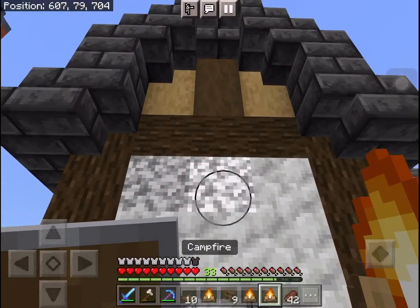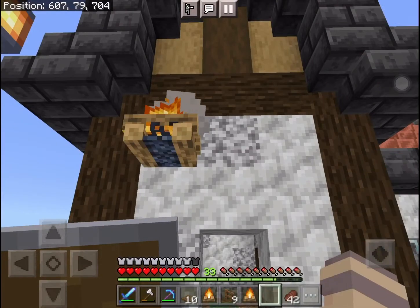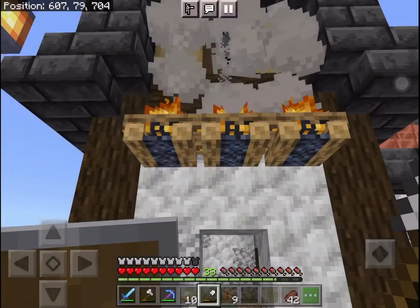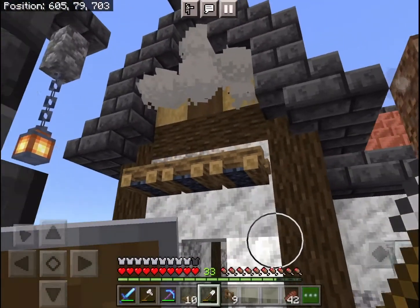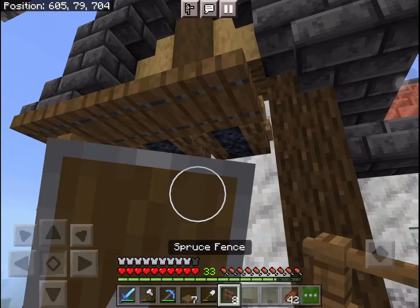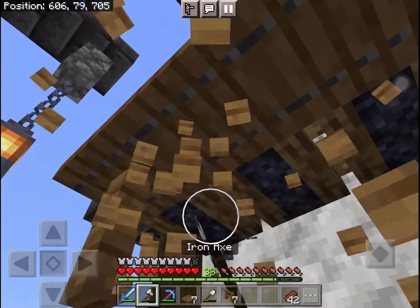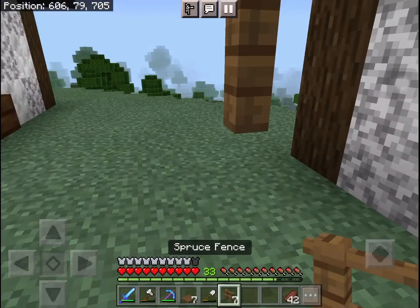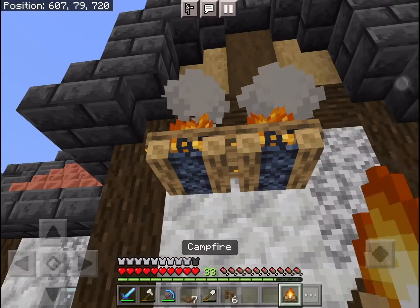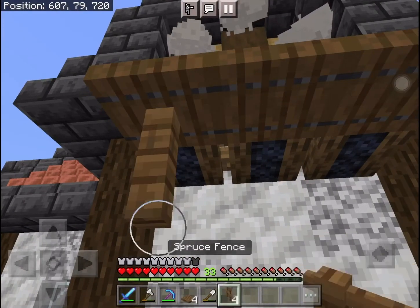We're going to add a little campfire awning right here — I'll place them at this level. Let's quickly grab our shovels so that people can extinguish them. Let's also grab our spruce trapdoors and spruce fences and make a little entrance. I love making these — it is so simple and easy to make. Let's do the same thing on this side: campfires, extinguish, trapdoors and fence.